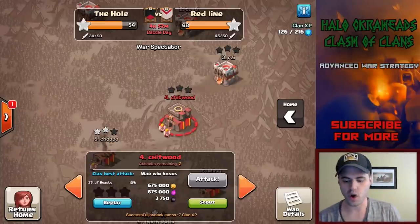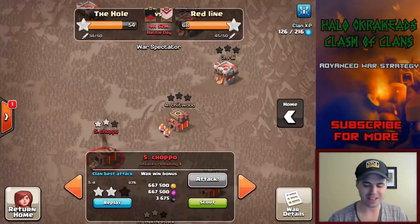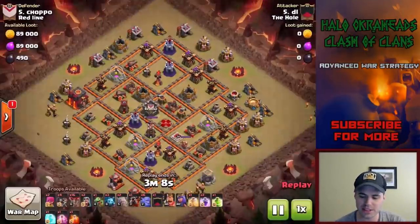I want to talk about the Naked Golem Walk. It can be used at Town Hall 10, and even Town Hall 9, but certainly Town Hall 10.